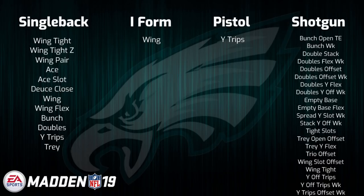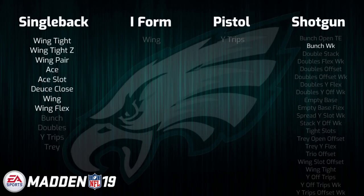Last year this was one of the better playbooks in the game, in my opinion, with key formations such as Gun Bunch Weak and Deuce Close that were very good, along with some very nice single back multi-tight end sets to scheme out of. So going into Madden 19, I would say this book returns as definitely an above average option.